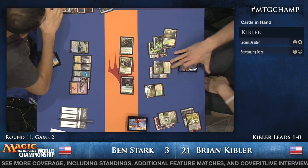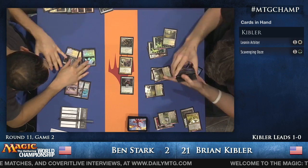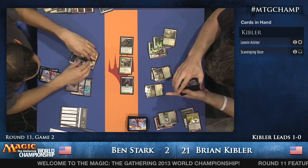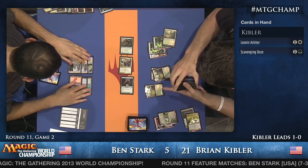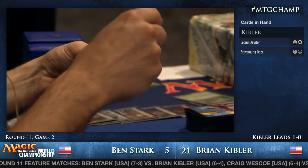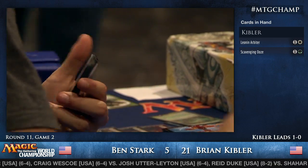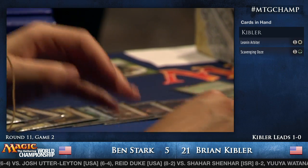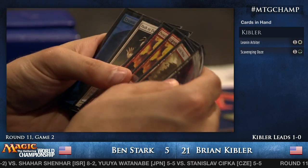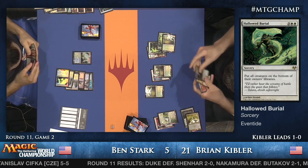Hallowed Burial is looking good here — it kills Thrun and Scavenging Ooze without caring about toughness or regeneration, which is very impressive. Sphinx's Revelation takes Ben back up to five, out of immediate danger. Then Hallowed Burial tucks everything, shipping all those cards right to the bottom of Kibler's library.